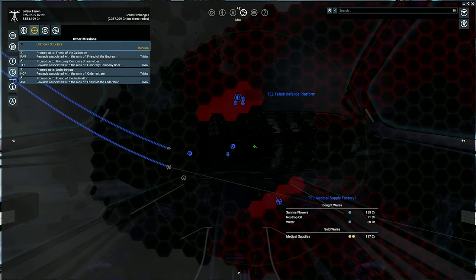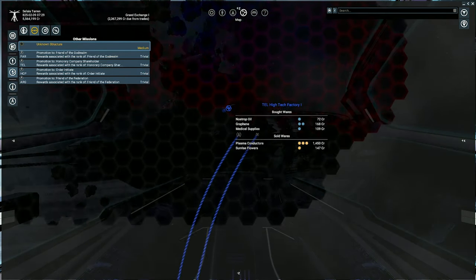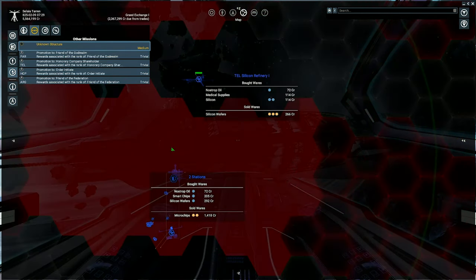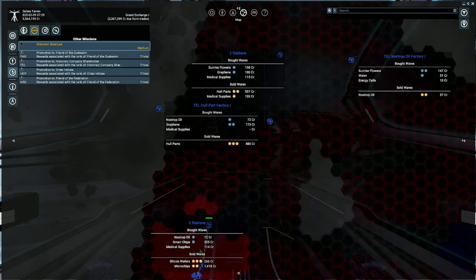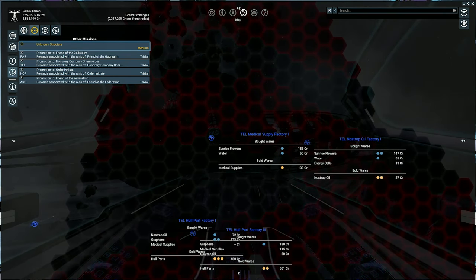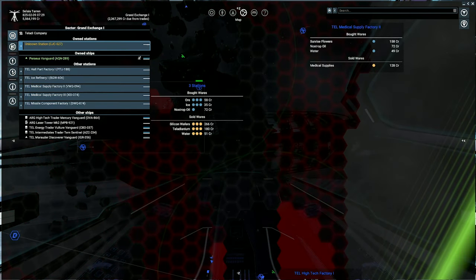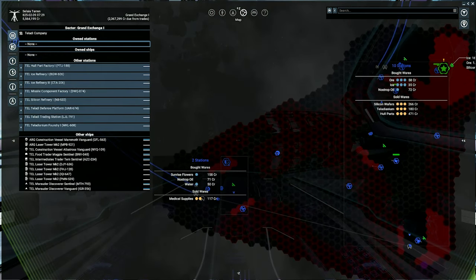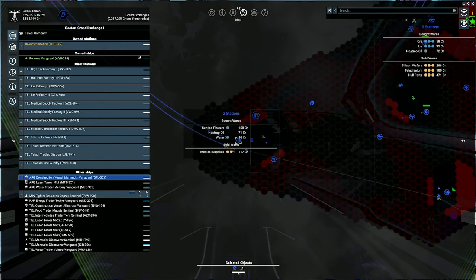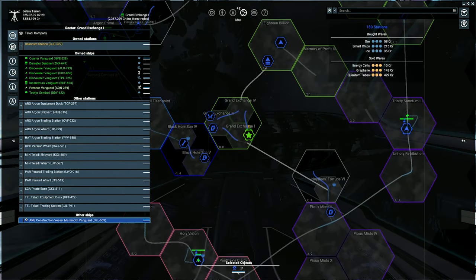Before you go ahead and hire the ship, it's worth doing what I've done. I've gone around pretty much every system I've explored and stuck down basic satellites. This is good for giving you live trade prices and also means you can see ships. If I go into the object list, you can find construction vehicles — it makes it so much easier.